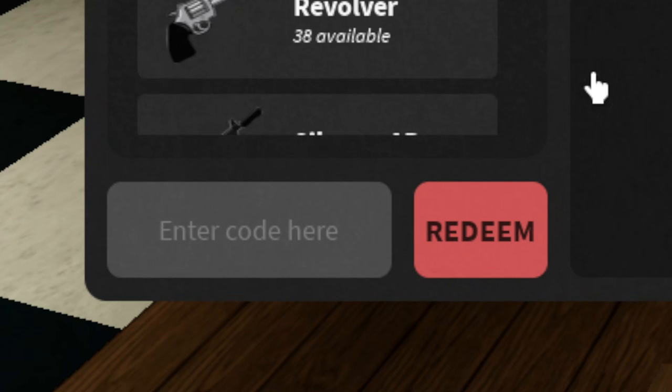The first code is going to be in all capitals: M-O-M-M-Y. Make sure you copy that into your game, go ahead and redeem it — and that gave me 400,000 cash just from that one code. Make sure you go ahead and use that code.